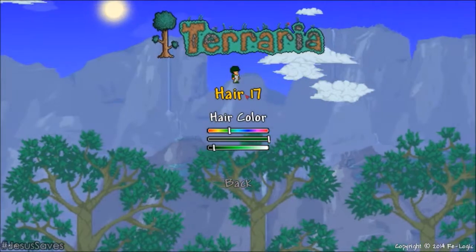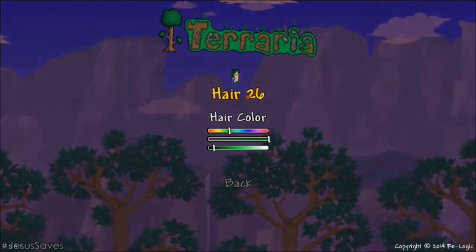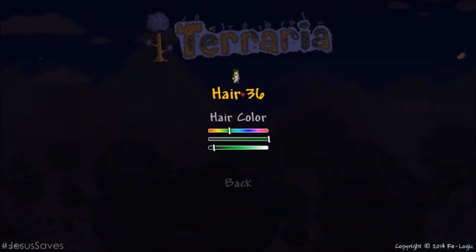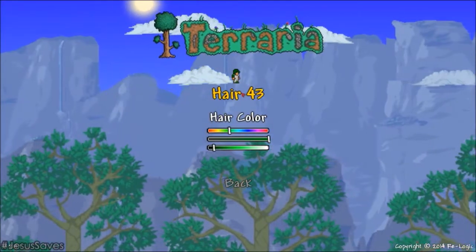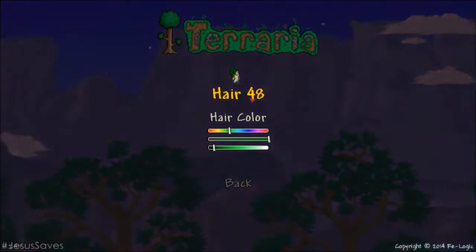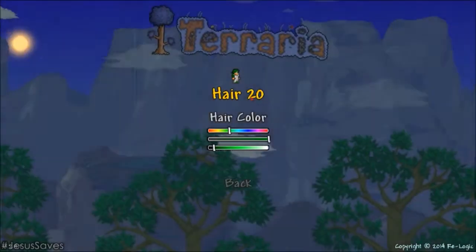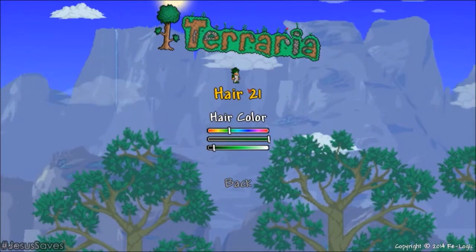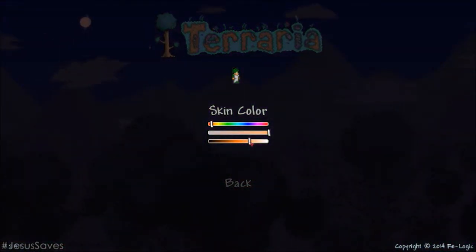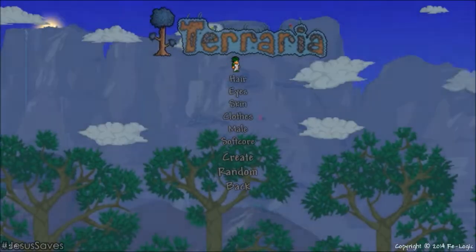Let's look at the other hairs, just in case. Some of these are pretty good. I like them. That one's awesome looking. I'm going to go with that one. I can't make up a choice. Wait, hold up. I think this one's cool. Let's go with that one. Let's change the skin - the skin's a little too much. Just a little bit. That's good. Let's go with that one.